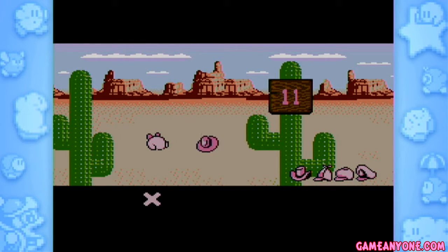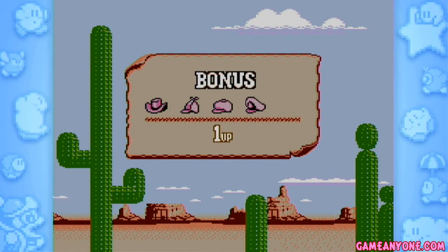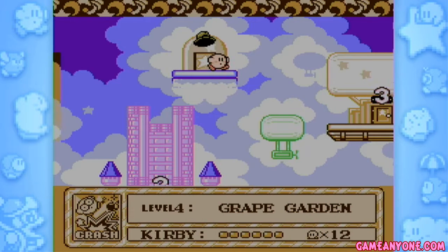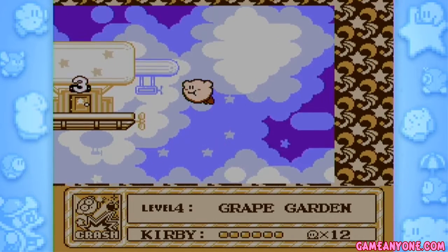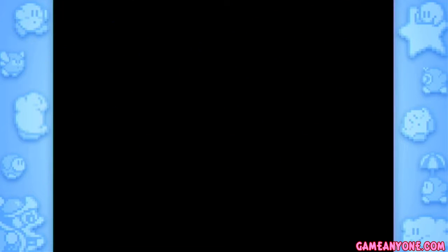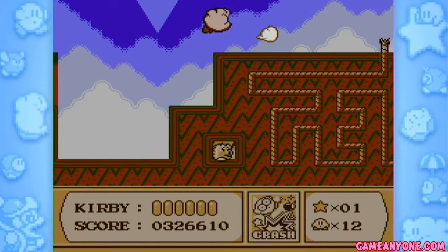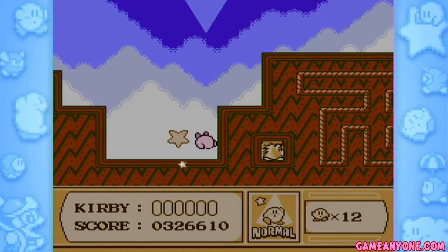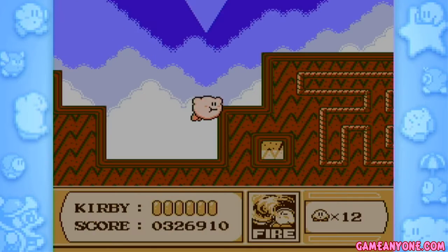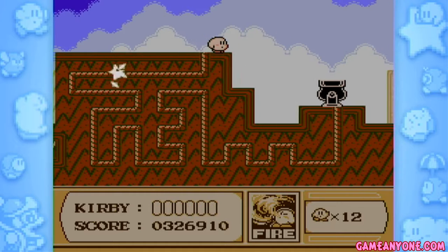Eleven. Okay, so Dedede is eleven, which means you need to be below eleven milliseconds in order to beat him. But that's a one-up, which is a good thing to grab, so I deal with that. And let's now go to our third stage, in which it looks like we're going to Kabula's parents. Maybe they're pissed off at the fact that I killed Kabula. For this one in particular, there is a switch that is hidden in another area.